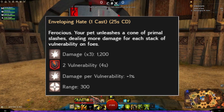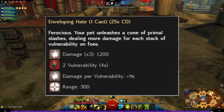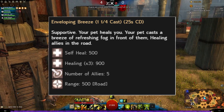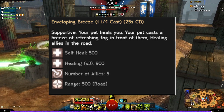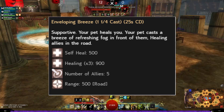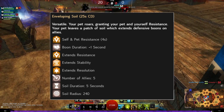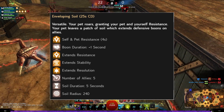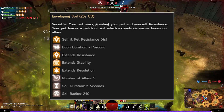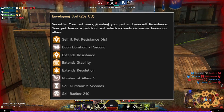For ferocious pets, what about enveloping hate? Your pet unleashes a cone of primal slashes dealing more damage for each stack of vulnerability on foes — a little bit more power oriented. For a supportive pet, enveloping breeze: your pet heals you, giving a slight on-demand heal — your pet casts a breeze of refreshing fog in front of them healing allies in a road. And for the versatile pets, enveloping soil: your pet roars granting your pet and yourself resistance, and your pet leaves a patch of soil which extends defensive boons on allies — giving a little bit more boon play style with self resistance, and extensions for resistance, stability, and resolution.